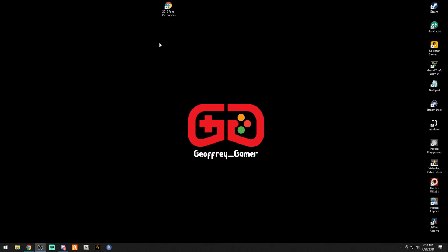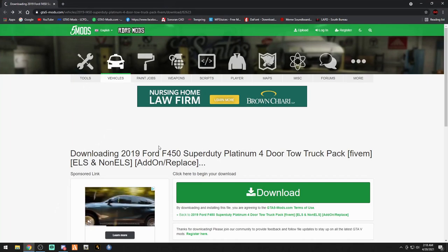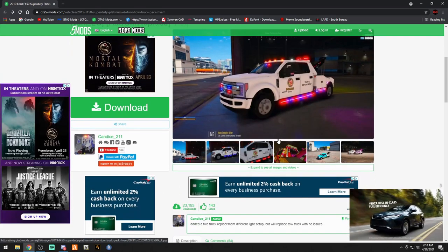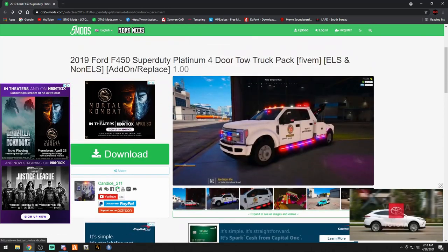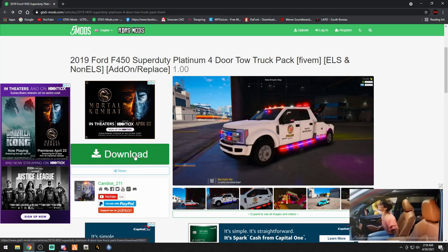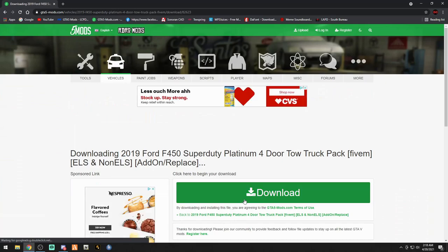Go ahead and click that link down below that says '2019 Ford Tow Truck' — it'll be under the tutorial links. That's going to bring you to this page right here, and you can see the tow truck we are going to be installing. Big shout out to Candace underscore 211 — thank you for your contribution to the GTA LSPDFR world. Go ahead and hit that green download button, then hit it again, and boom — pretty fast download.